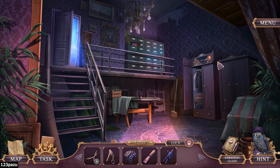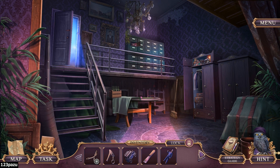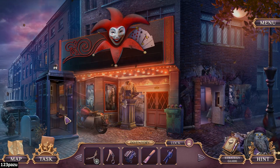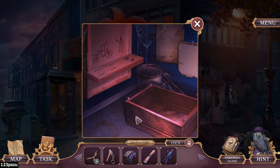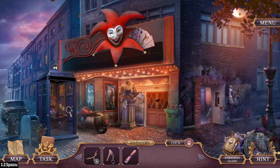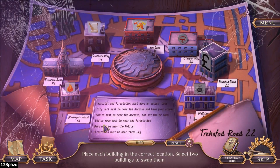And we are back. I actually have to go back to the other room. There is a model — a town model, right here. Not a town, a mini model. Place each building in the correct location. Select two buildings to swap them. Hospital and fire station must have an access road. These brown ones are not the access roads — those are only walkways, perhaps.